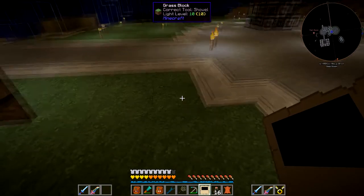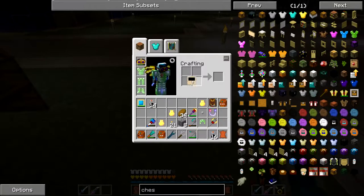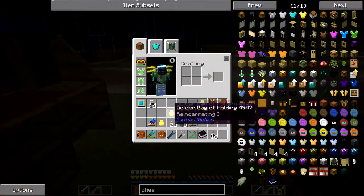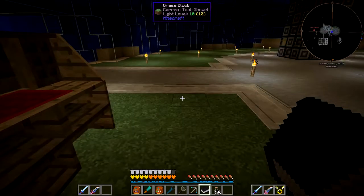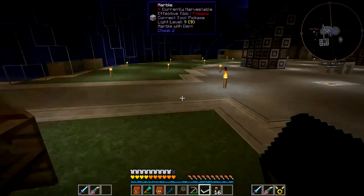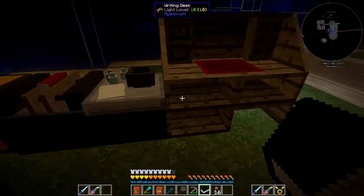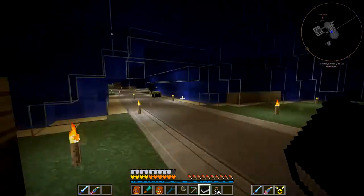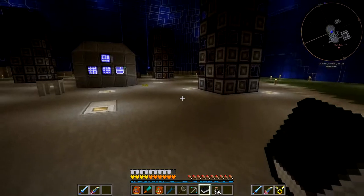And this second one is going to be our linking book - or rather this is what's going to bring us back home. With this linking book, if we were to create a dimension and then forget to make one of these, we are basically stuck there until someone can come onto the server, make one of these linking books, link it to here, and then give us the ability to get home.